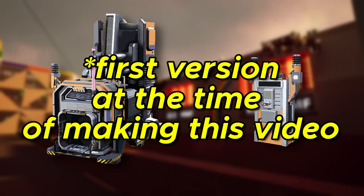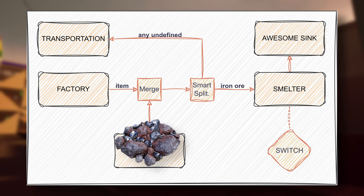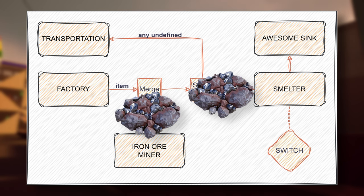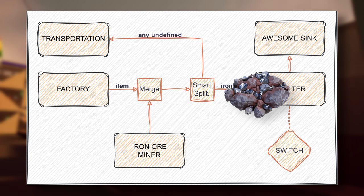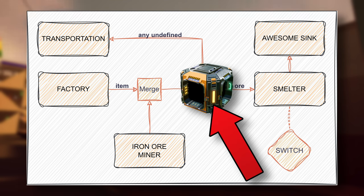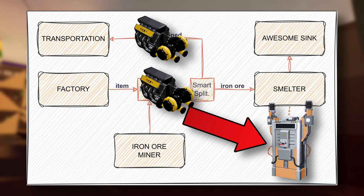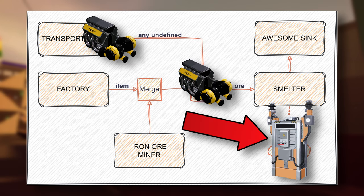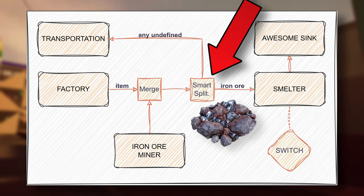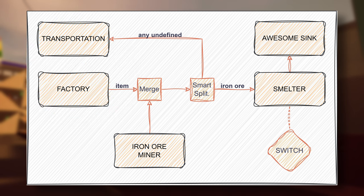Kinstruction's remote storage system uses smelters and priority power switches to sort items into the transportation network. This system places smelters and iron ore on the same item belt between factory and transportation network. Before the smelters, you place a smart splitter to split iron ore from the main item. When you enable the smelter with a priority power switch, your main item starts to flow into the transportation network. When you disable the smelter, iron ore clogs up the smart splitter and the item stops its flow — it does not reach the transportation network. Quite an ingenious design.